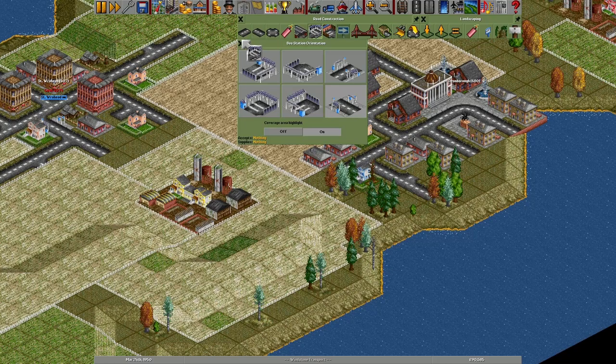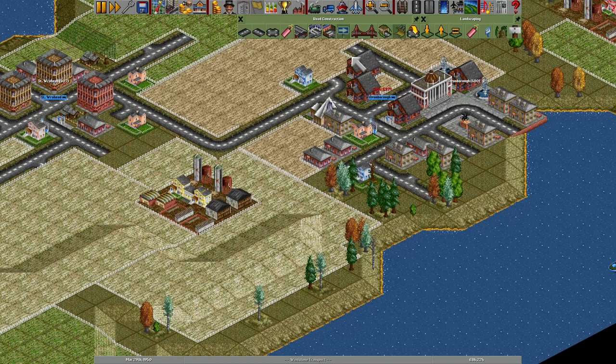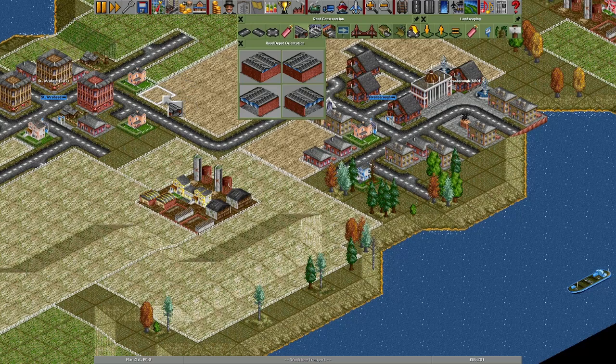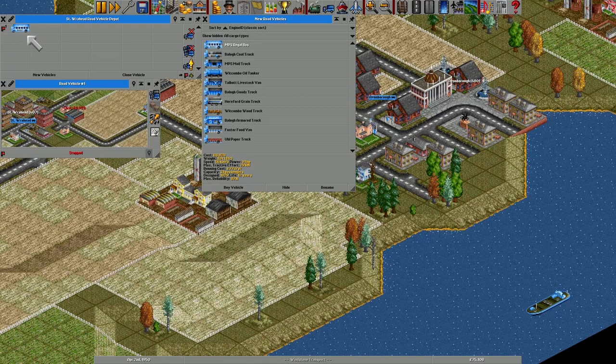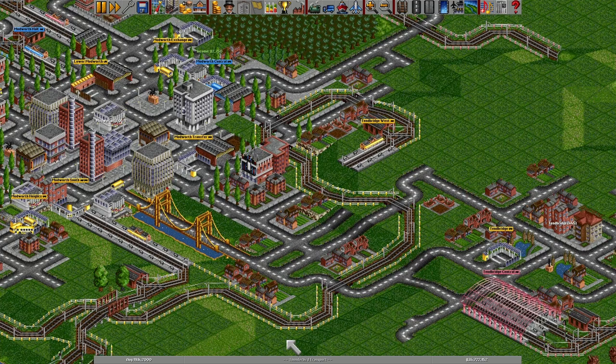In Transport Tycoon, you're given a generated world studded with towns and industries, and your only objective is to make an obscene amount of money by transporting passengers and various kinds of cargo from one place to another. To that end, you have four forms of transport available: road vehicles, trains, ships and aircraft, though trains are unapologetically the main focus of the game. You move cargo around by directing these vehicles to pick things up and drop them off at stations that you also have to build, with things like airports and docks also counting as stations. When you put a station down, the game will give it a name like Tent Bridge Central or Mudworth Transfer, and the first thing I wanted to look into was how these names are chosen.